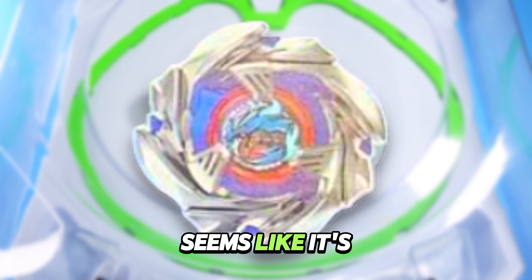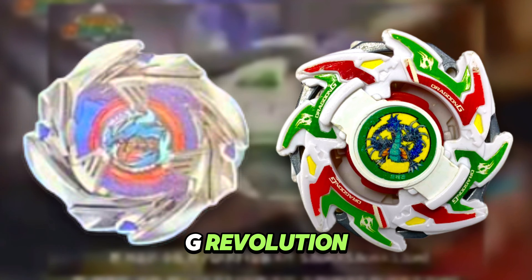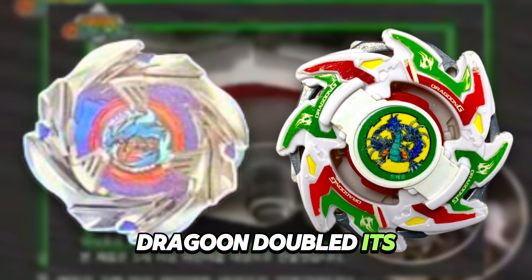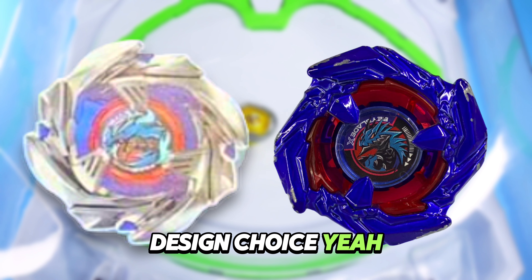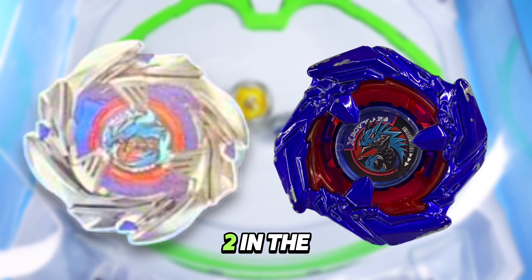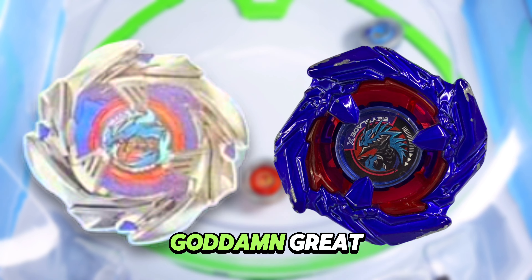Cobalt Dragoon seems like it's heavily inspired by Dragoon Galaxy from Beyblade G Revolution. Just like Galaxy, Cobalt Dragoon doubled its contact points from 4 to 8, which is just a bloody fantastic design choice. The avatar has also been revised — Cobalt is currently going 2 for 2 in the peak bit beast department because it's looking so goddamn great.